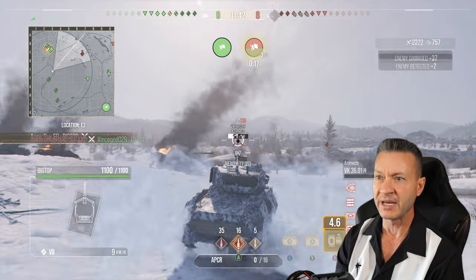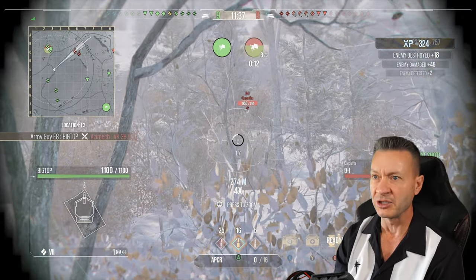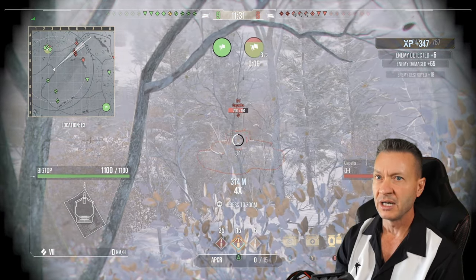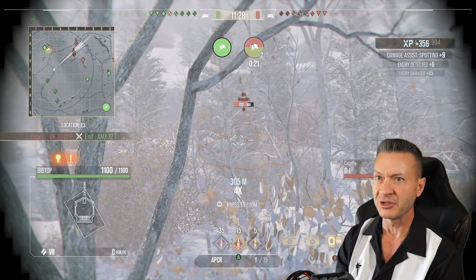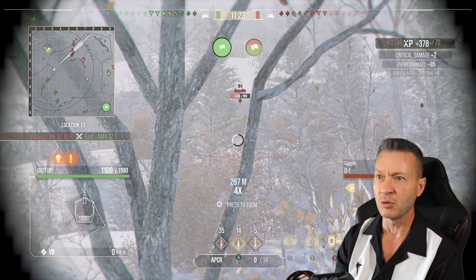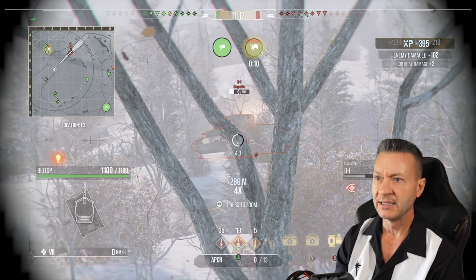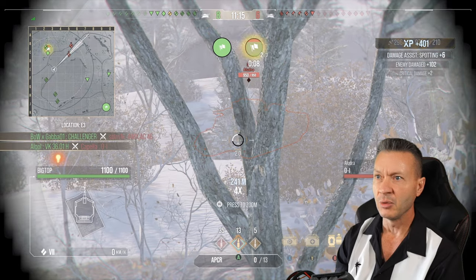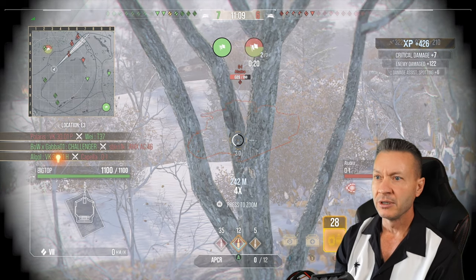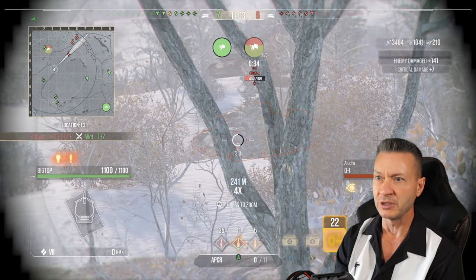Looks like we got some green team members capping. Nine to eight — still a lot left to do in this battle. I hope somebody resets the base. They're out in the open and we got five tanks in our face. Good shot for 261 into the OI. We're bouncing some shots, so I'm going to sit still and get the shots in. OI bounces off us — I like that. OI is gone. We got another OI. Let's put shots into the track to get damage and track assist. During that seven-second reload, if you can track somebody with your shot and get damage, you're going to get that assist during reload time.